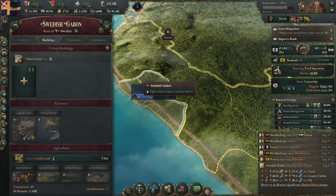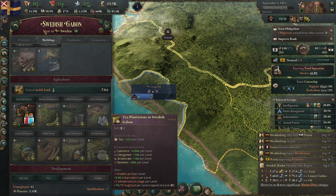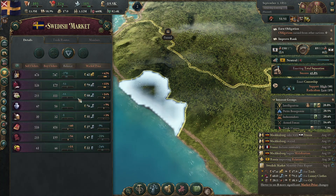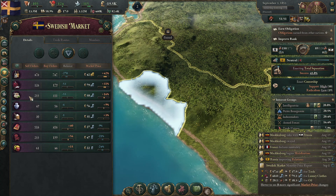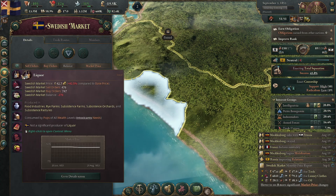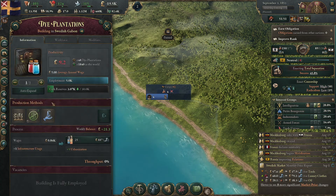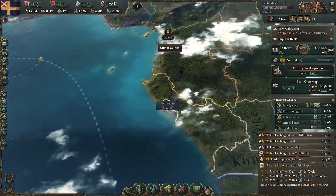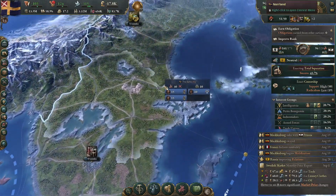The only thing we really need to produce down here is goods we can't produce ourselves, like coffee or tea. Tea could be a good import — the price of tea on the world market would be a luxury good. There are less sell orders, so we could make some money from tea. We do have a full workforce here, so we're going to have a tea plantation down here as well. That should improve that market, but at the same time it doesn't actually help my economy directly.